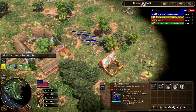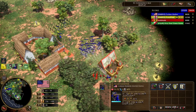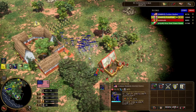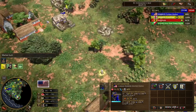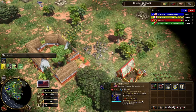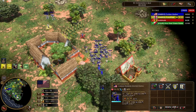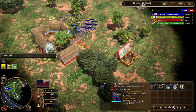As you can imagine, requiring that much coin is not exactly ideal in the second age, as your villager count and gather rates are not enough to be able to mass sharpshooters constantly. Especially because before we're even able to train them, we need to send an entire shipment on the long rifles card. All these factors together make sharpshooters more or less impossible to train and mass right from the start of the game.